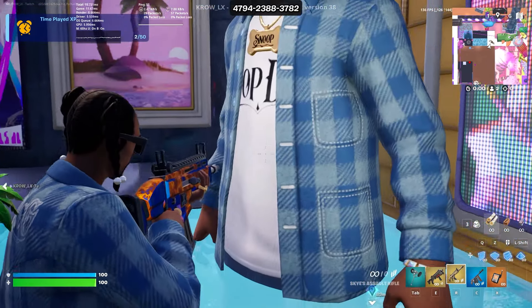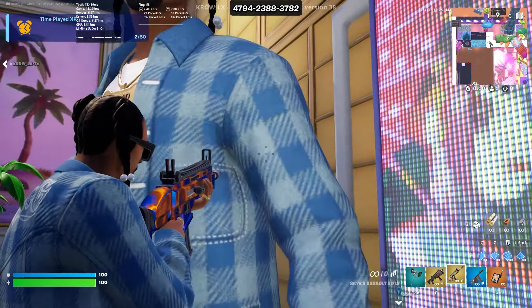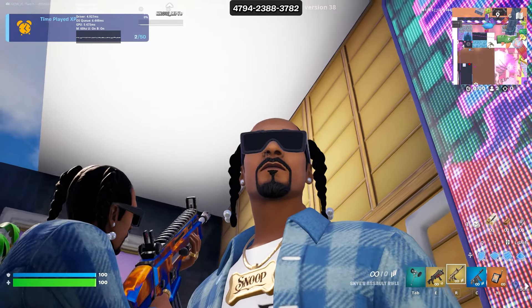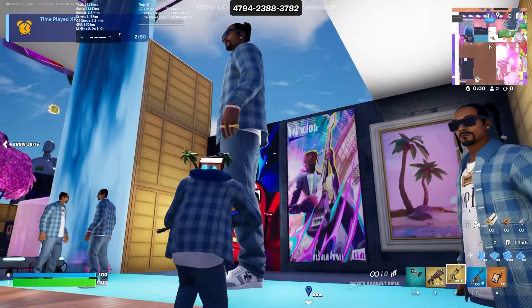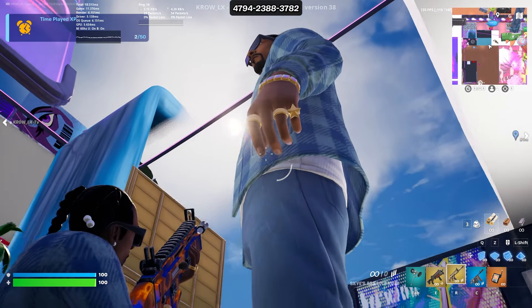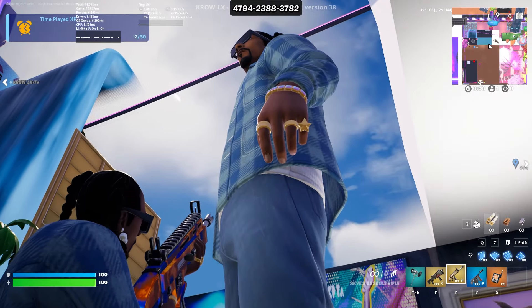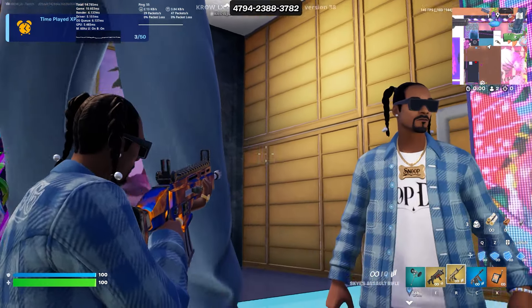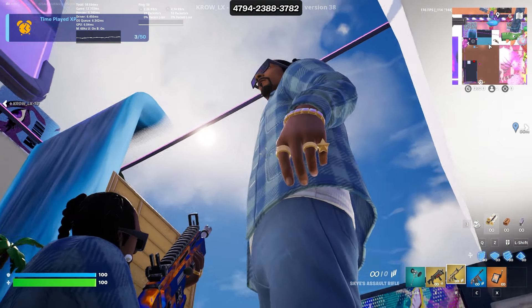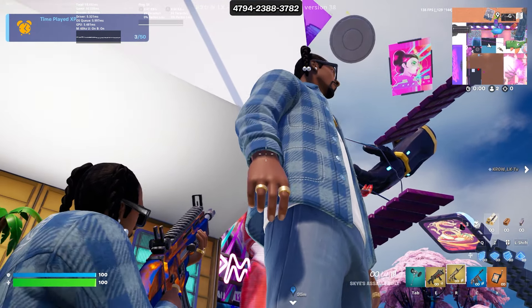Close up view on the skin: got the little diamond rainbow necklace, the Snoop Dogg T-shirt with textures on it, and the flannel. It's giving cozy vibes. The beard and everything looks on point. Top down view on the skin — he has realistic fingers, unlike the typical cartoonish Fortnite finger models.